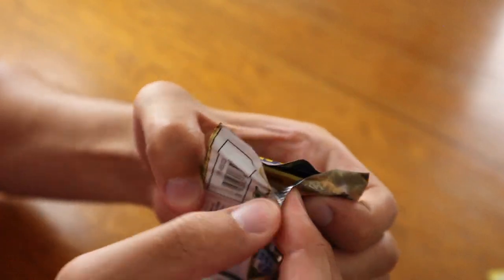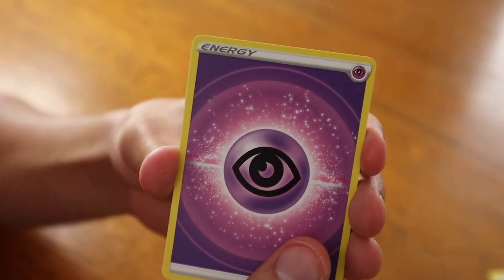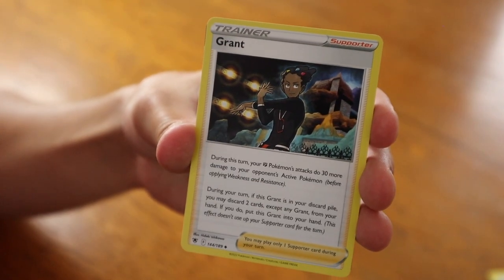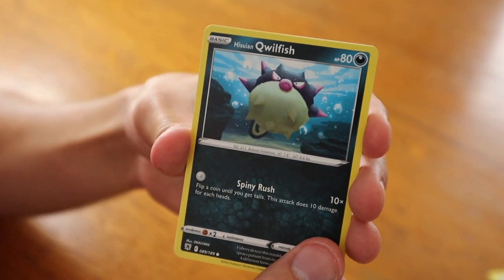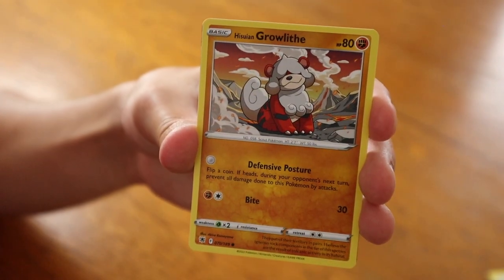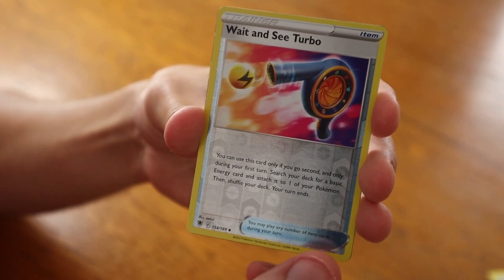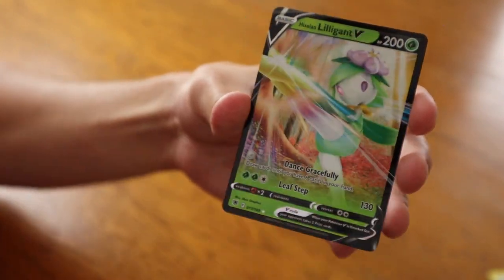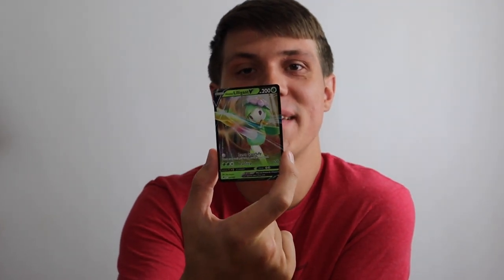Astral Radiance — can we get something good? Will the Eevee eraser have better pulls or will it be the Pikachu one? Psychic Energy, followed by Trekking Shoes, Golduck, Grant, Hippopotas, a Hisuian Qwilfish, Cyndaquil — and we already got our Hisuian Overqwil — Hisuian Growlithe, Bergmite, Wash and See Turbo reverse holographic (that's a pretty cool card to get reversed). And for the card in the back, a Hisuian Lilligant V! The Eevee eraser did have the better pull, as we got a really cool hit.